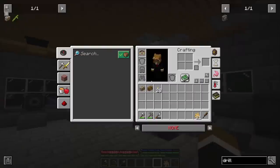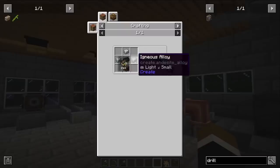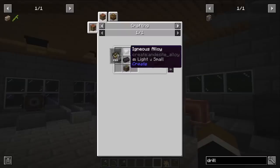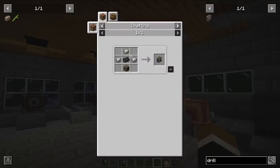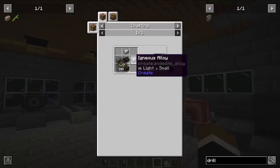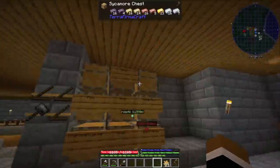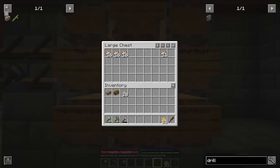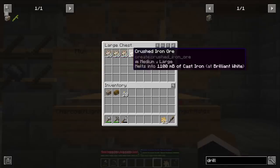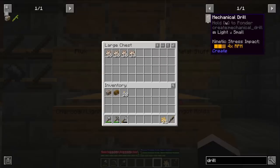Now let's make a couple of those drills. They're actually not that expensive - basically one iron ingot, some igneous alloy, and an igneous casing. I think it's like three iron ingots total. Let's check how much we have left. I only got like 40 here. How much crushed iron do we have? We can only make a limited amount - maybe like 25-30, which would already be quite good.